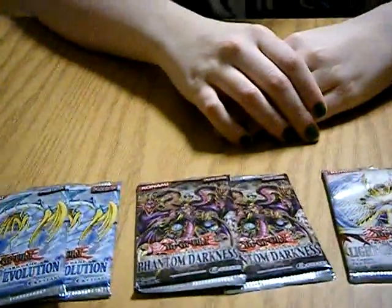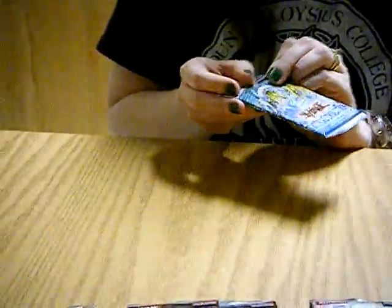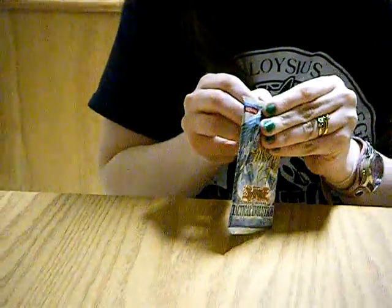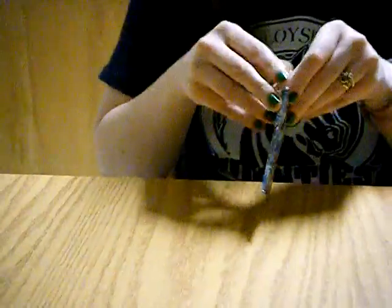So which ones do we start with? I'm just going to start going right across the row. These are Tactical Evolution — for those of you who don't know, what comes in the Twilight Pack. These supposedly have Necrogarnas and some other stuff in them. The others are Phantom Darkness for things like Darkarm Dragon, and Light of Destruction has the Lightsworn stuff in it.